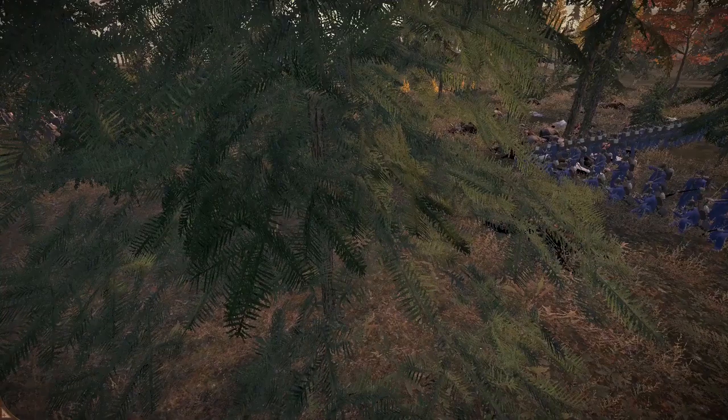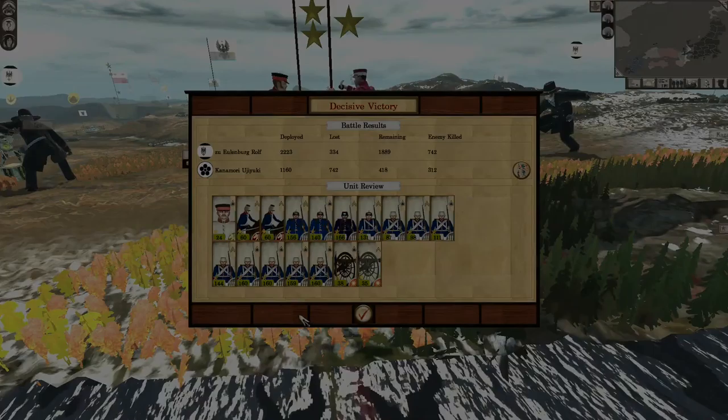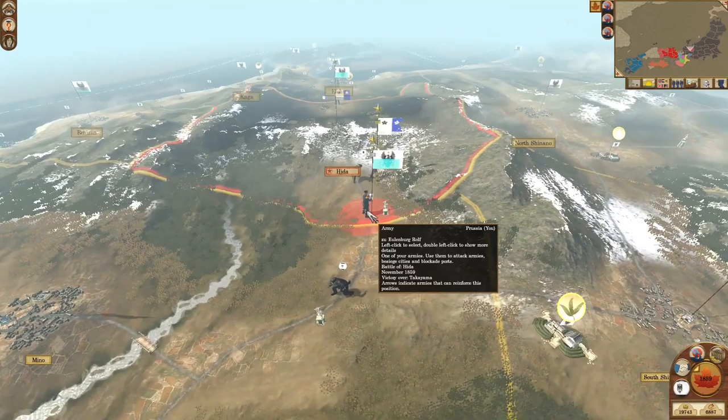All along the line the enemy army is being defeated and we've taken the field. We've lost 334 while the enemy lost essentially twice our number. The enemy general somehow levels up — I do not know how you level up when you get defeated, but I guess that happens.